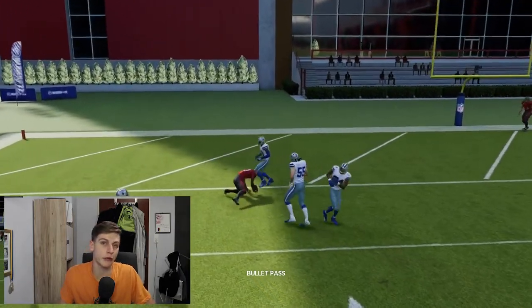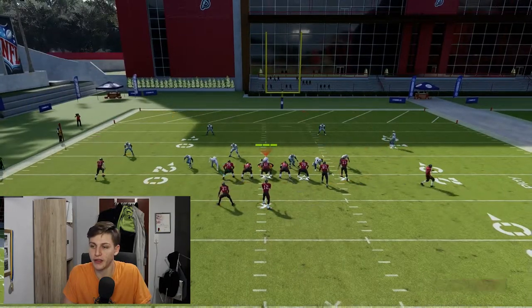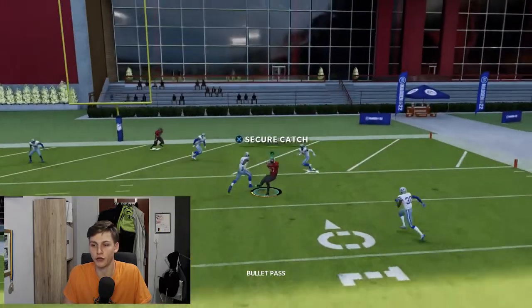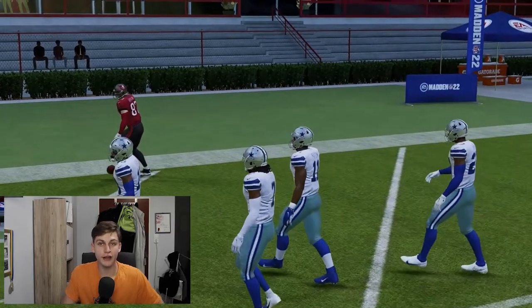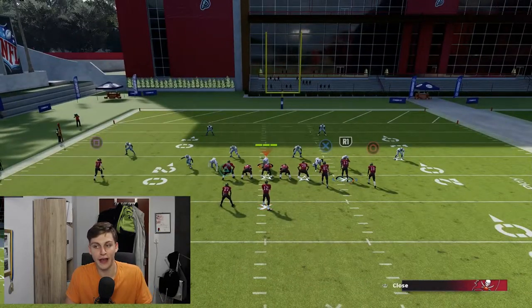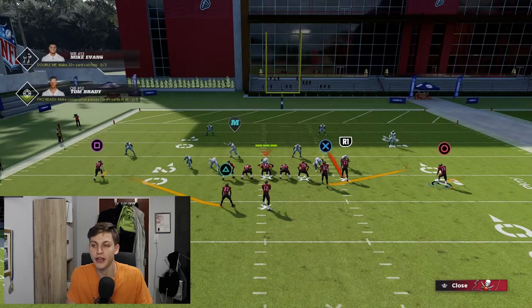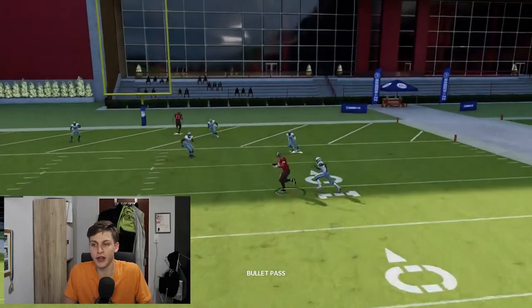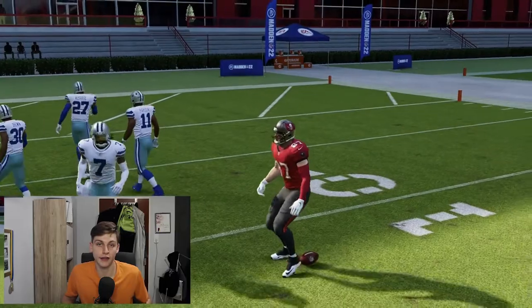We can throw this wheel route with a pass lead inside, or throw the wheel on the right. I'll snap the ball and show how to throw it with a pass lead to the inside and a possession catch. Against Cover 4 it looks a little scary because there's a hook curl and a flat, but trust me it's open. The read is simple: look at which wheel route the user is not covering and throw the other one.